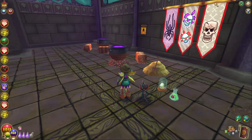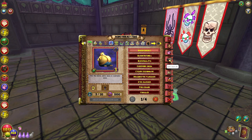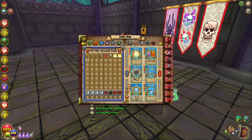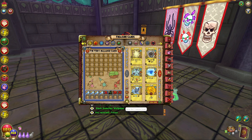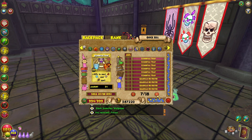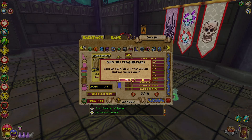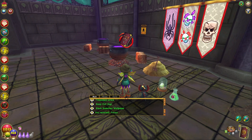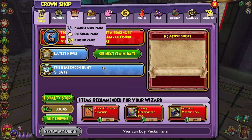I gotta quick-sell some treasure cards — I have more room but it's the treasure cards. Let me see what I have to sell — veiling hands, clock with spider, Gear Head Destroyer. Let's sell those. Should be fine now — let's continue, we're almost out of backpack space.